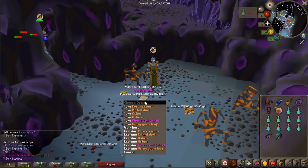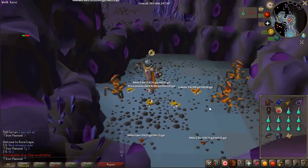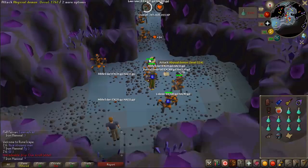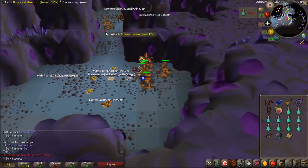We got ourselves an elite clue scroll from an abyssal demon — that is rare, like double the rarity of a whip. Not that I need whips, but anyways there is an elite clue. We will do a master clue when the task is done.